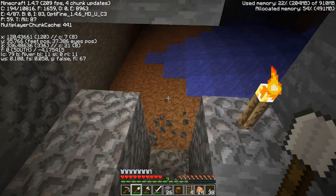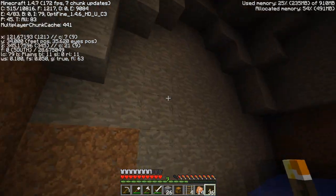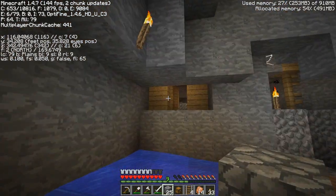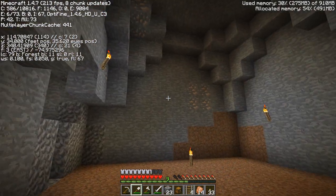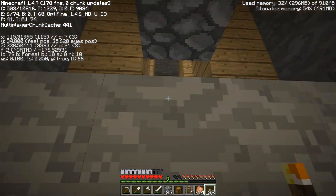A skeleton shot at me - where did he come from? He might have spawned around here. We'll put a block there for now. There's lots of iron around here, actually - lots of iron! And that goes back up into that cave. I'll put some blocks there so nothing can get through, because I don't really want things coming at me yet.